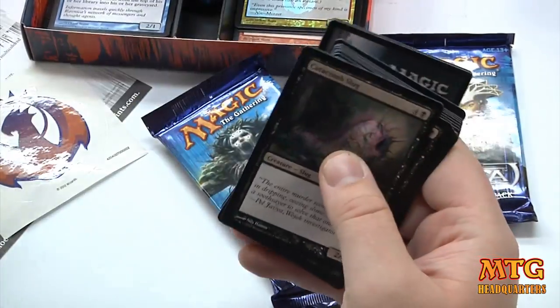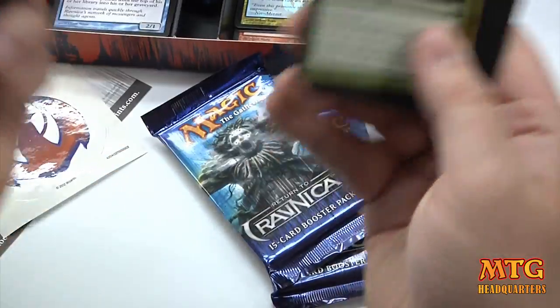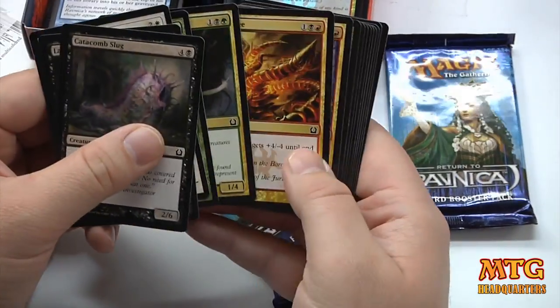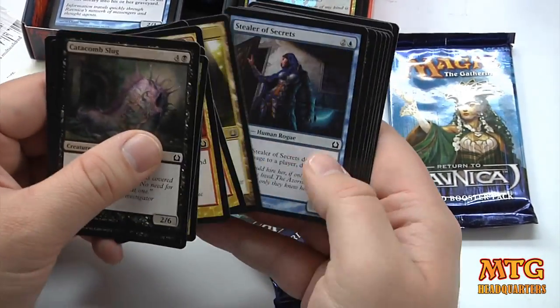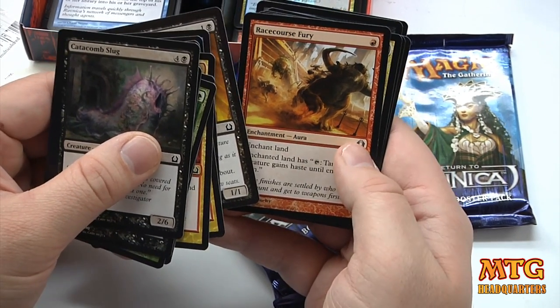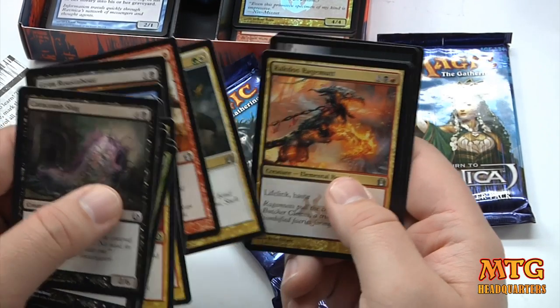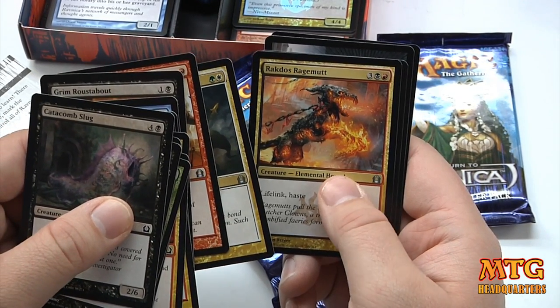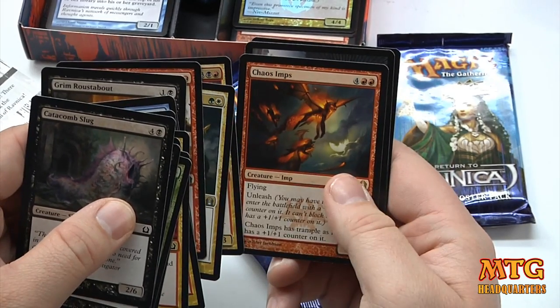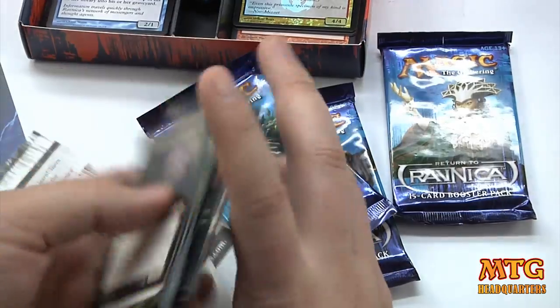Give me something good — I haven't even pulled one mythic in 20 packs. But I don't really care that much to be honest. We've got Racecourse Fury, Heroes Reunion, Rakdos Rage Mutt, and the rare is Chaos Imps. I like this card as a rare — I like it.